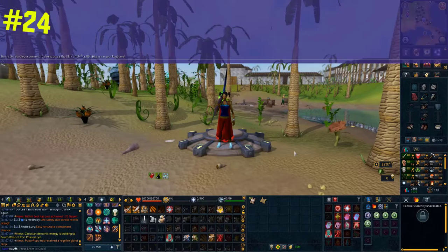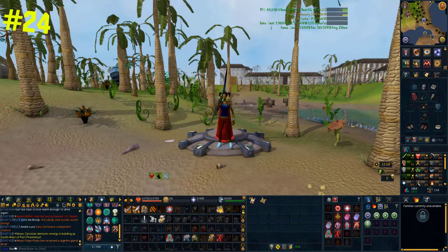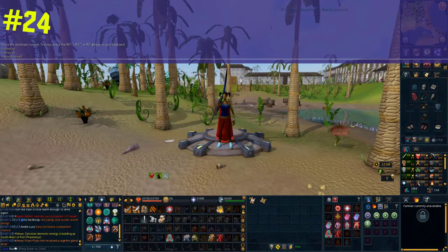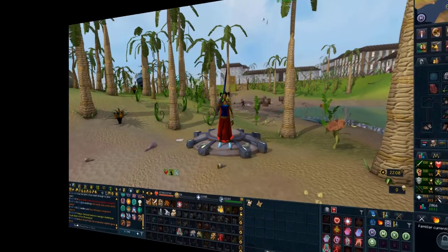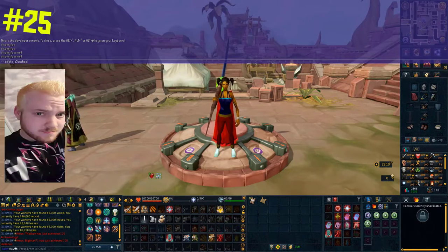If you press alt plus the tilde key, it will open up the developer console. If you type in 'display fps' you'll get a detailed readout of your FPS and ping in the top right. You can type it again to remove it, or type 'display fps small' for a smaller, neater version. Another very useful feature is the ability to delete your game's cache in-game — just type 'delete js5 caches' into the console and restart your client.